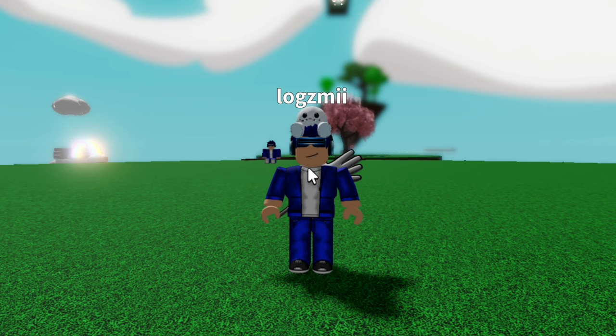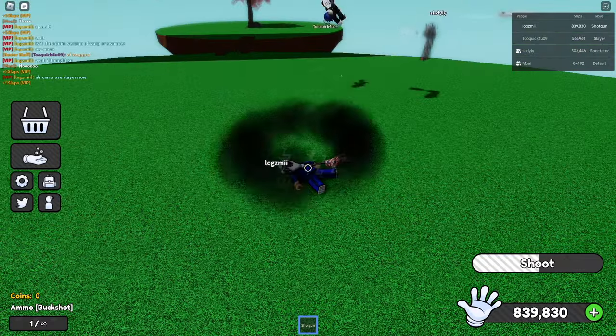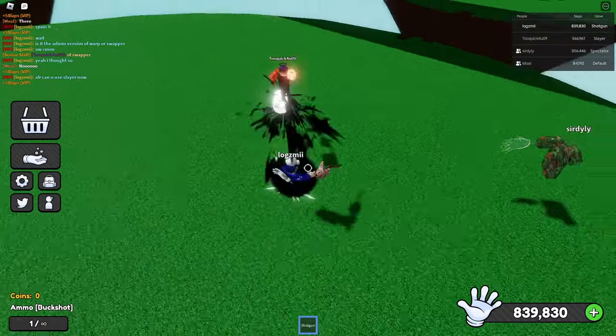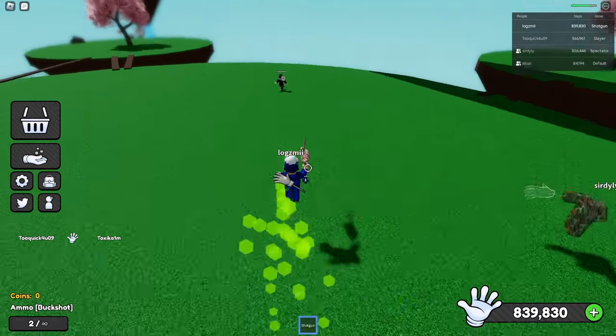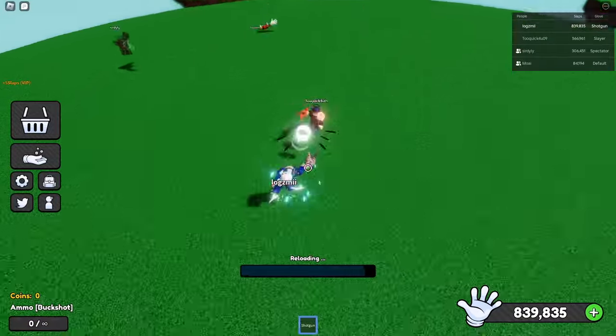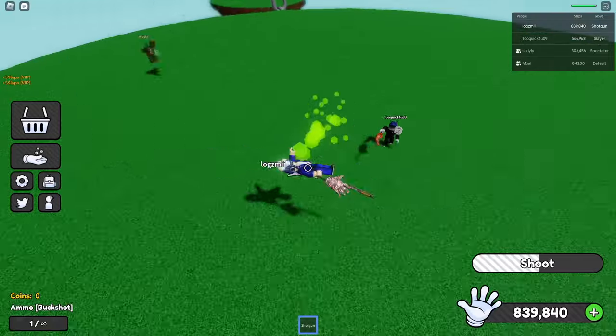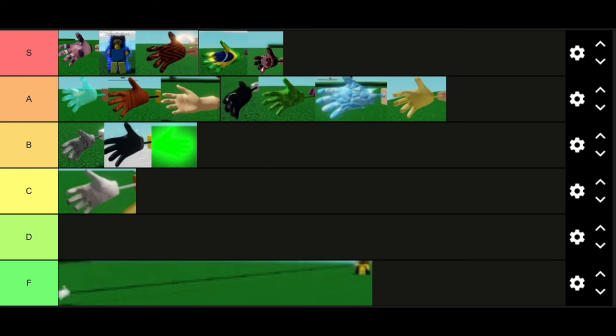One of the final admin gloves used was Slayer — the admin version of Shotgun. This is just Shotgun with infinite ammo basically, and I'm pretty sure it only has a one second cooldown. He really got me into a combo here. Slayer is definitely a really good glove for combos. Reverse does counter it. I don't think this glove is too overpowered but it's definitely alright for an admin glove, so I'm putting it at the very bottom of A tier.